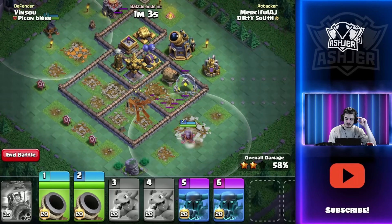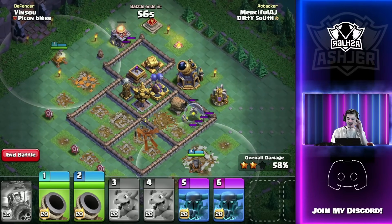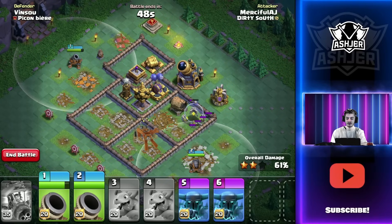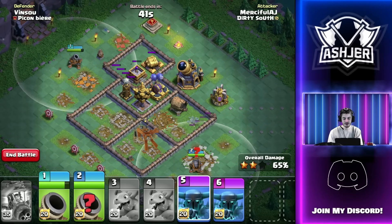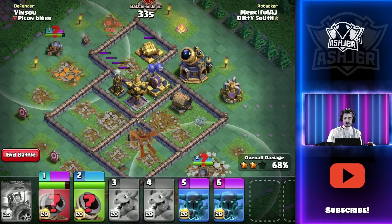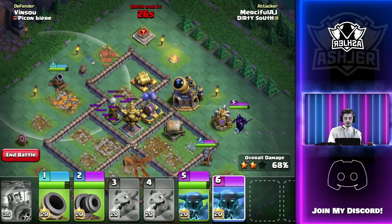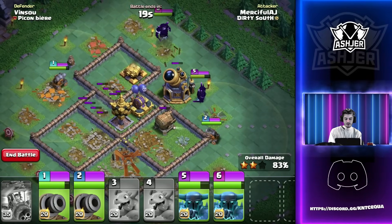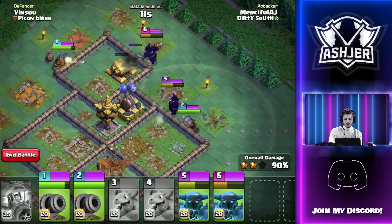I'm waiting to put down the PEKKAs at the last possible moment because they're just there to tank - not to go into the base and take anything out, only to tank for the Cannon Carts. This is a less complicated version of my usual three Cannon Cart strategy, like an easier version because you have something to actually tank for them. We're going to full send the Cannon Carts into the base. I'm most worried about this crusher, but hopefully we'll be fine.